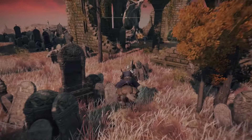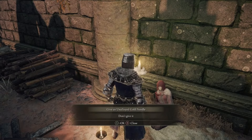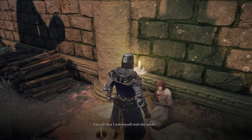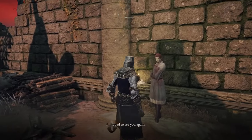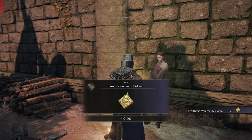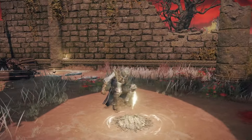Take the Gold Needle up to Millicent at the Church of the Plague and exhaust all of her dialogue. Give her the needle, then rest at that Site of Grace and she will now be standing up. Exhaust all of her dialogue and she'll give you the Prosthesis-Wearer's Heirloom. Rest at the Site of Grace again and she will be gone.